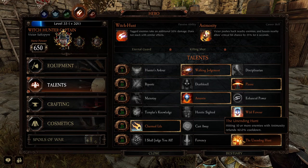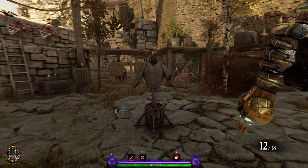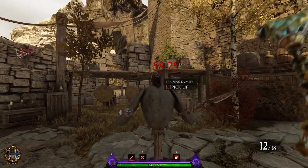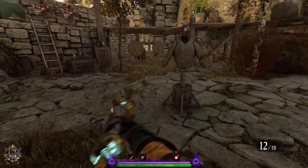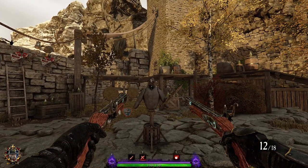So with Unending Hunt you can just pop it against a big pack and just swing your way through. Mostly you're going to be relying on heavy attack spam to get those big hits in, but obviously against hordes you'll be spamming light attacks and dodging a lot. The secondary weapon we're using is Bracer Pistols.